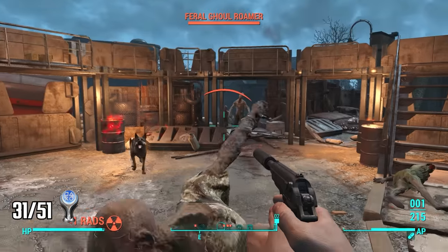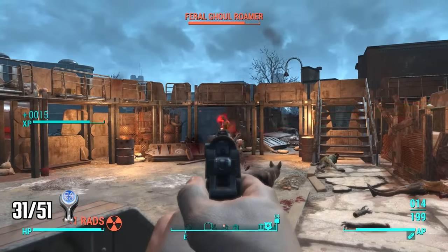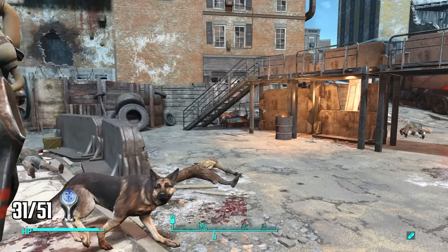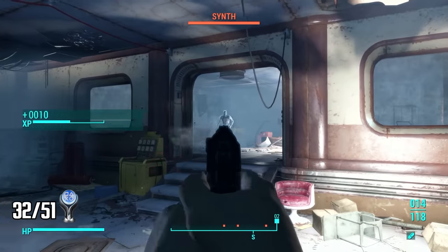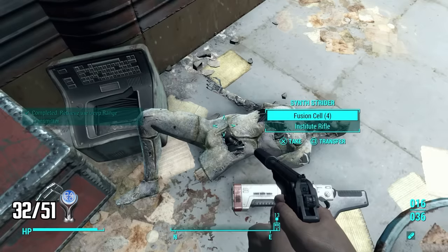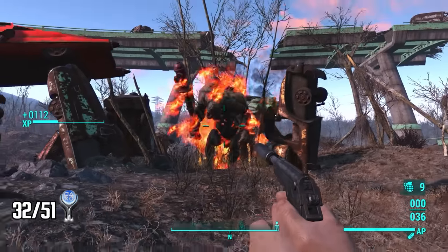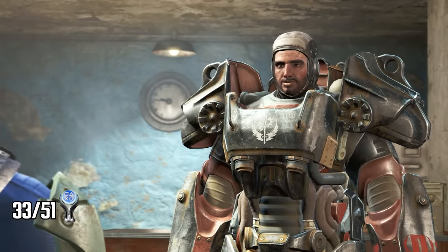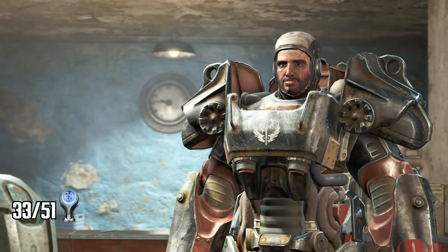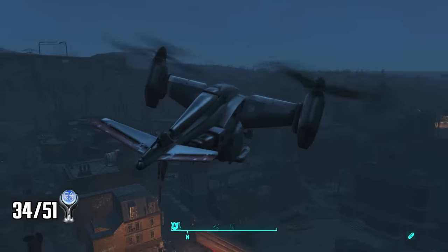At the Cambridge Police Station I find the Brotherhood of Steel under attack by feral ghouls and help them win. They put me to work right away — I follow Paladin Danse to the Arc Jet Systems building where I hack my 50th terminal for a trophy. We fight through an army of synths and find the deep range transmitter the Brotherhood wants. On the way back I'm attacked by yet another Super Mutant Behemoth — I take the kill and get the trophy for killing five behemoths total. Back at the Cambridge Police Station I join the Brotherhood of Steel, earning a trophy.